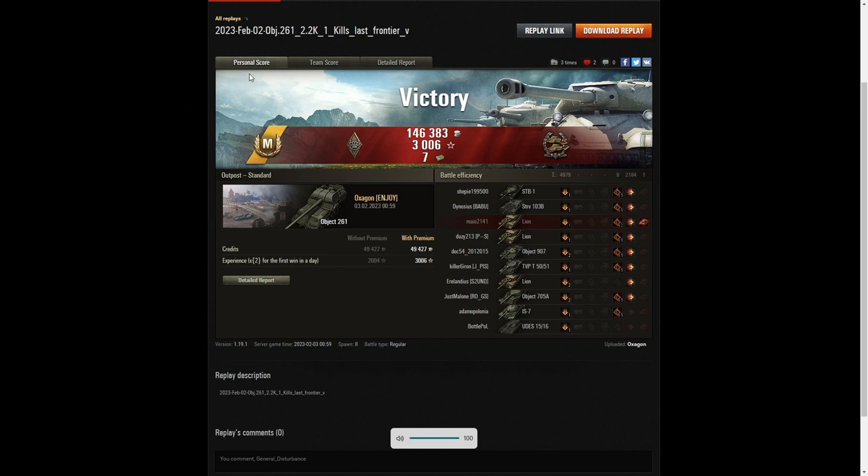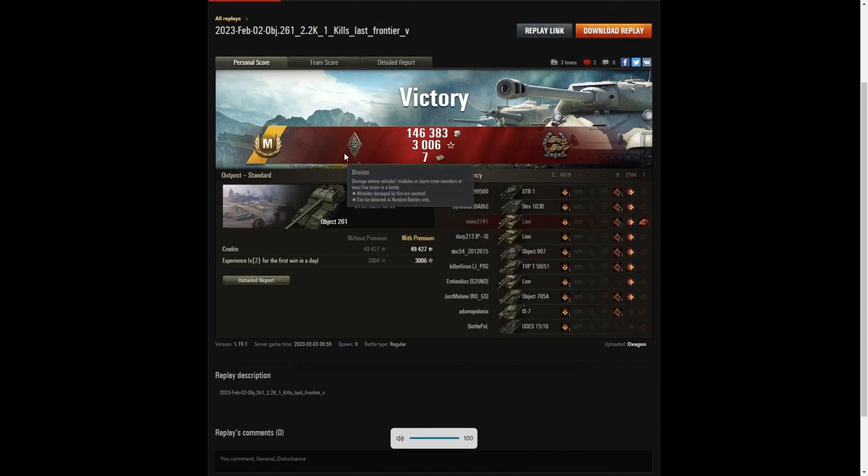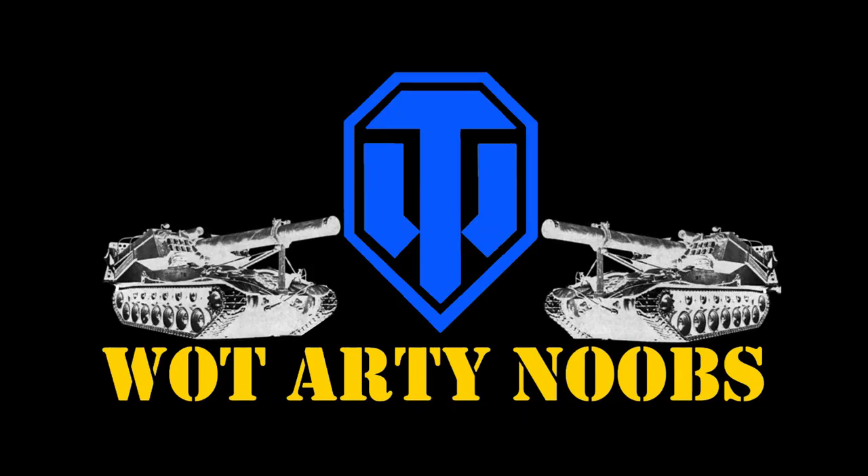Two very, very close battles in many ways — almost identical except for one thing: the Fighter badge on the Cliff game. He got four kills on that game but still managed to get a Confederate because he was hitting a lot of the enemy. In the Outpost game, that was a more rough and tumble battle because the enemy were coming directly for him. That 705A was intent on absolutely wiping him out but just failed to do so, and thanks to that E3 Oxygon survived the battle. I hope you enjoyed both those replays — if you did, please give this video a like, subscribe to our channel, and leave a comment down below because it beats the algorithm.